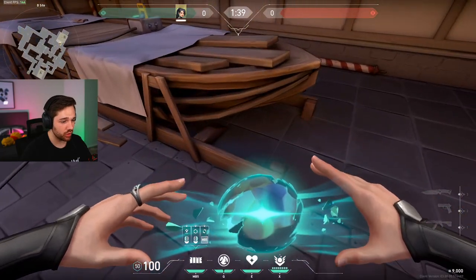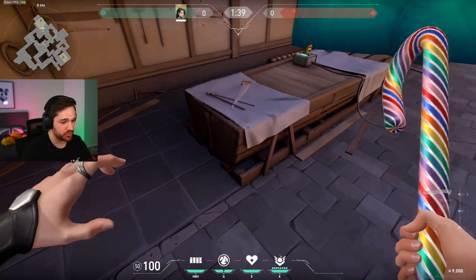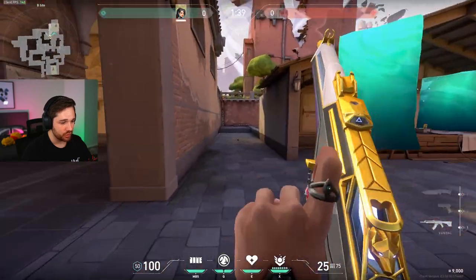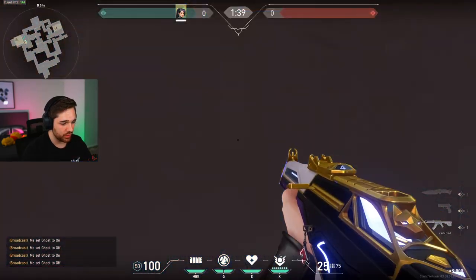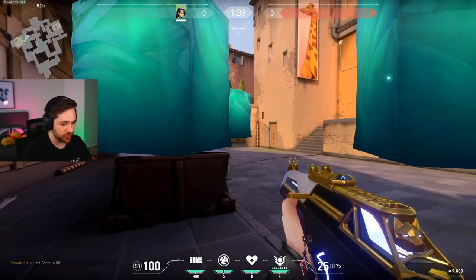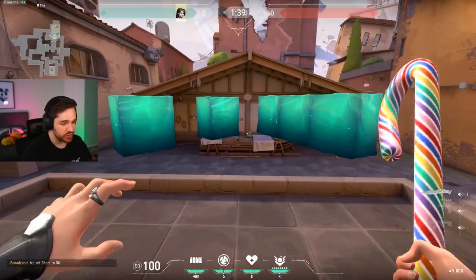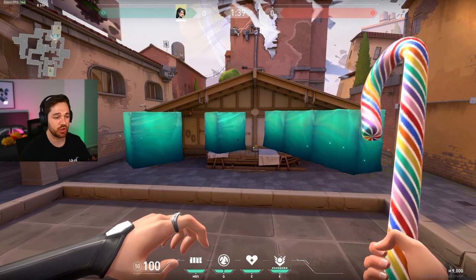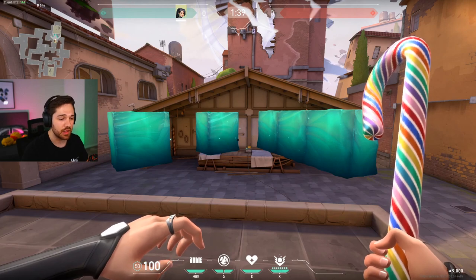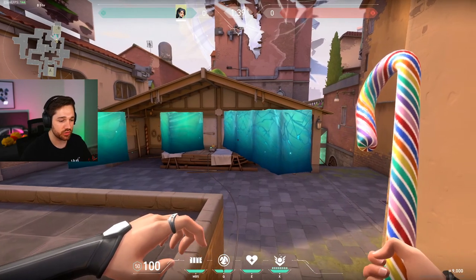You can do the same on the other side using the jumping wall technique or the long wall technique. That creates a one-way for this side if you sit here, and you can hold CT — that one would be for afterplant. So those two are perfect one-ways, very easy to do. Just keep in mind: you have to do a long wall or a jumping wall boost, and the wall has to be closer towards the enemy. It cannot be an equal distance between you and the enemy — the wall must always point towards your enemy to create a one-way.